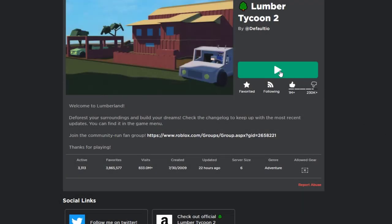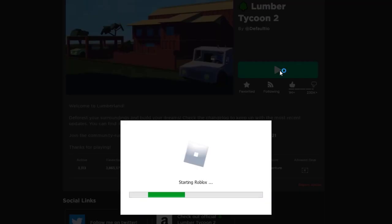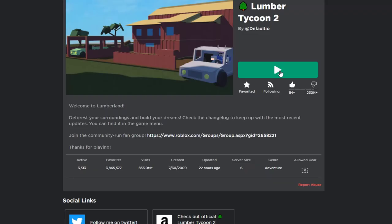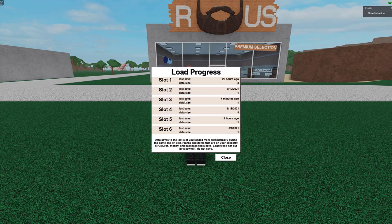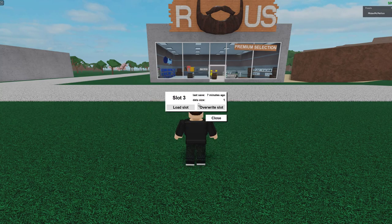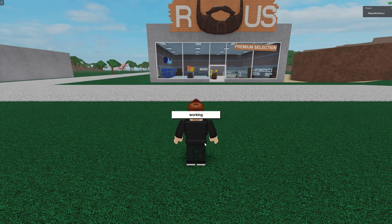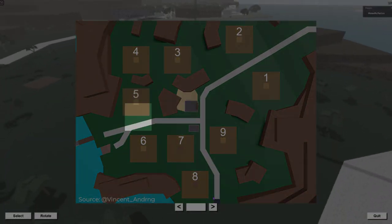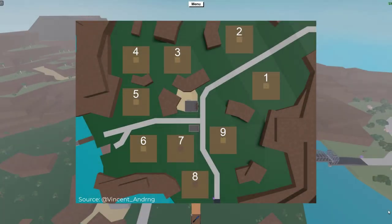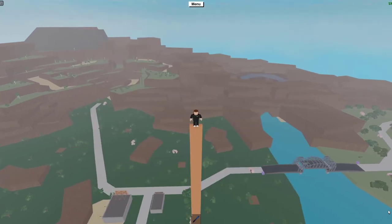The first step to hunting is joining a server. I recommend just hitting the play button. Note that you will join your friends, so just unfriend them throughout the season if needed. Once you join, load your hunting base that we just built. I recommend loading in slot 5 or slot 6 as they're the closest to the tropics so you can easily see it. Then, let's start searching the server.